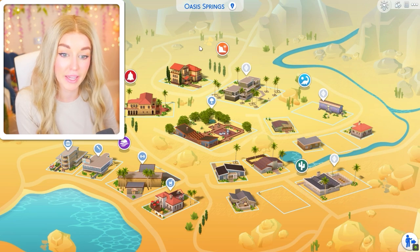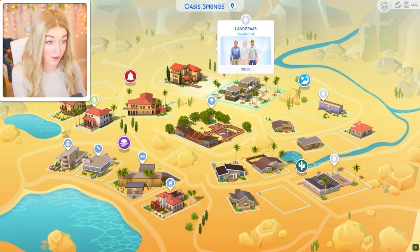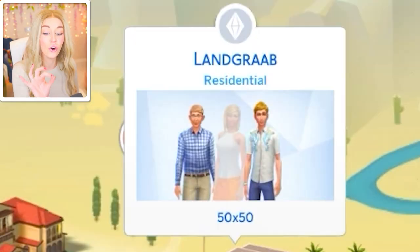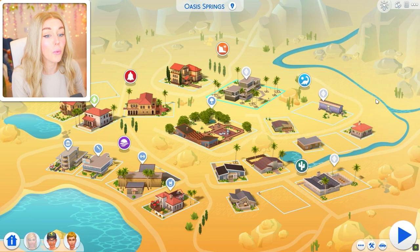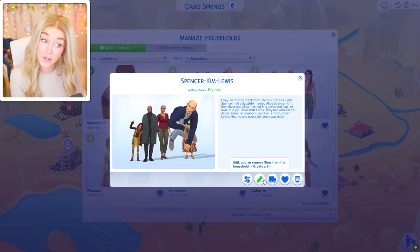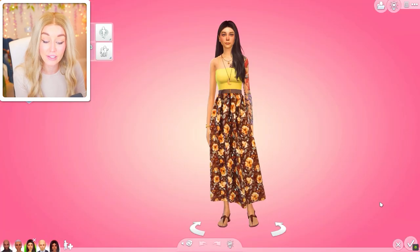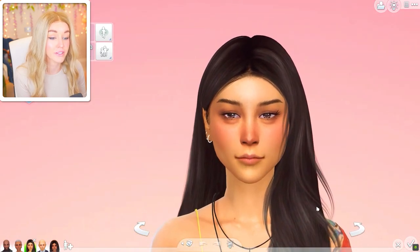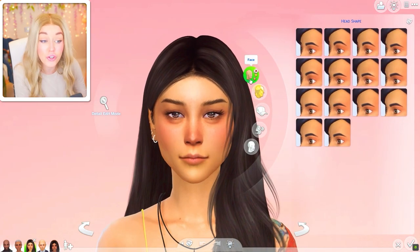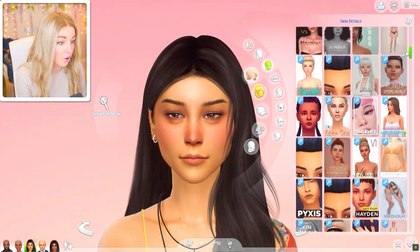We've already done the Caliantes, so I thought we'd move on to the Landgrabs — who will also include one more person not in this family. But before we get into that, you guys raised a really good point in the comments of the last makeover, the Spencer-Kim-Lewis family, that the CC I put on Alice Lewis did a real disservice to her original features, and you're a hundred percent right.